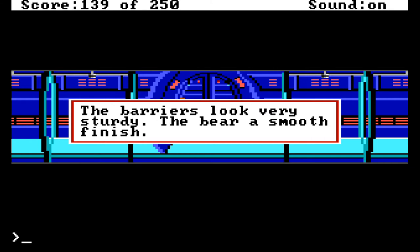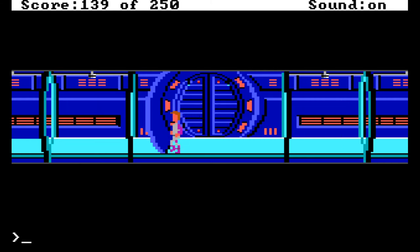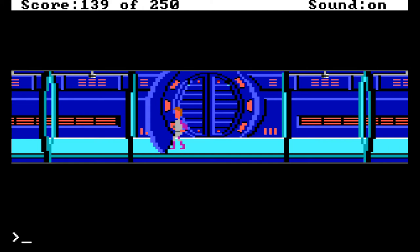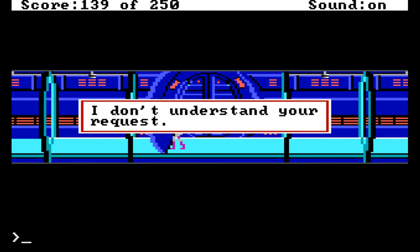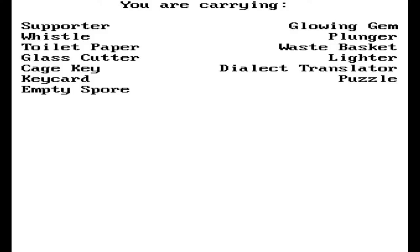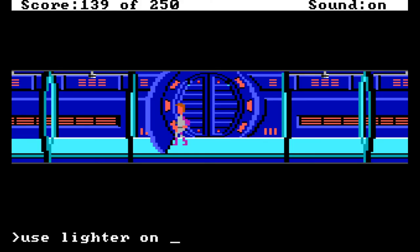The game says it has a smooth finish — that doesn't even make sense. Can we climb the barrier? 'Who are you, the human fly?' — thank you for that sarcastic response. Destroy is probably too complicated for the text parser. Do we have anything that can help us? Toilet paper, glass cutter — maybe we can use the glass cutter on the barrier. On barrier: 'say what.' The lighter: 'there isn't much fuel, you might want to save it.' Okay, that seems like a hint.